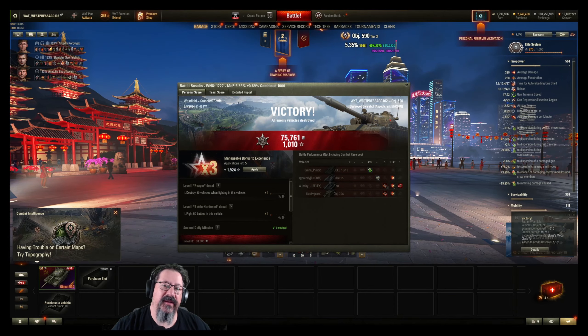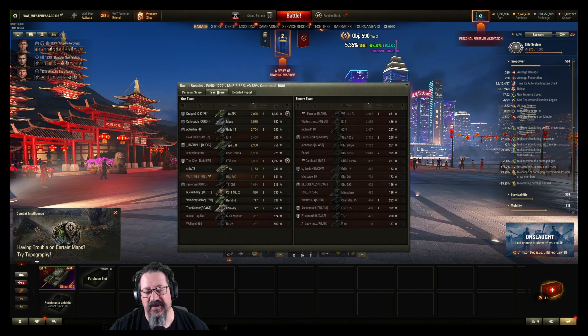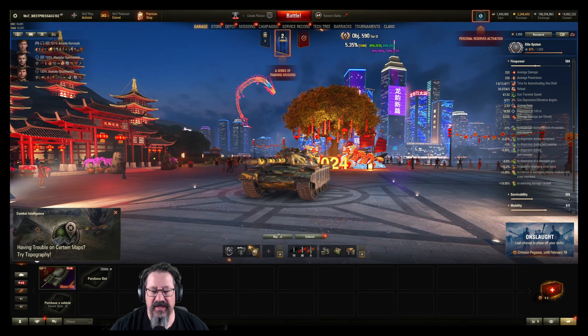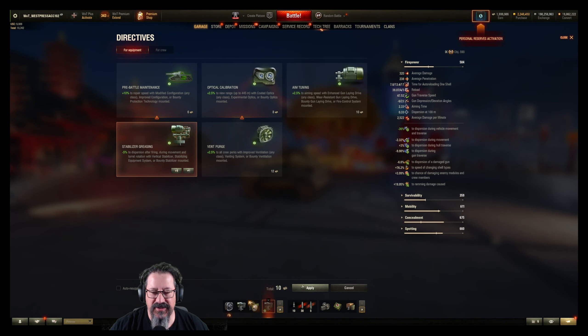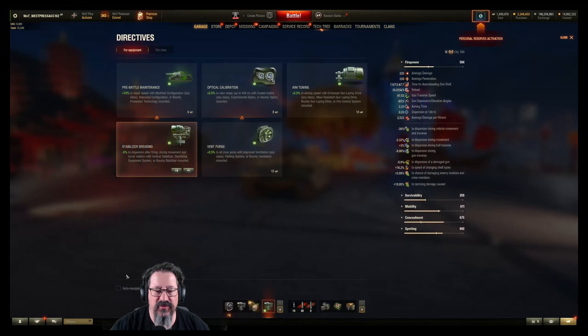So we're back — 1,147 damage. This tank is a bit of an enigma. Even with the current 36% negative dispersion on this vehicle, this thing is tough. It is tough to really quantify because it's so trolly — so very trolly.